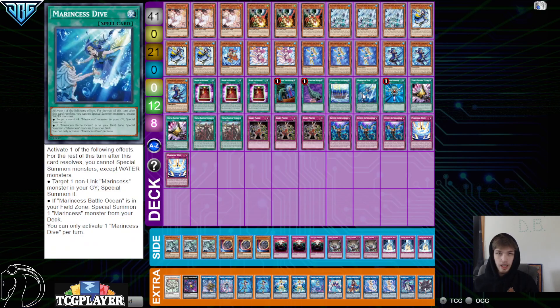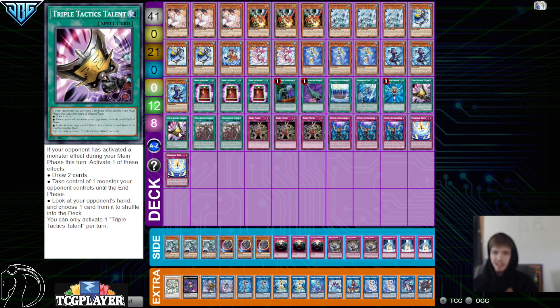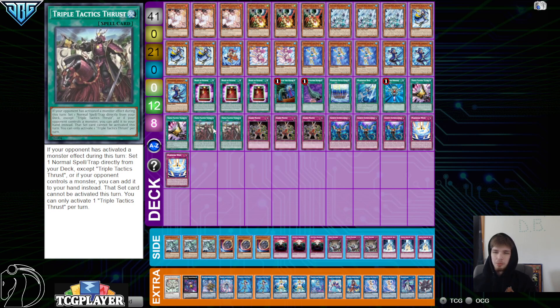Only deciding to play 1 Dive in the deck — most people play 2, and I'm a fan of 3. Then we've got 1 Reborn, 2 Talents, 2 Thrust. Thrust makes that make a little more sense, and probably also helps out with Dive a little bit, having an extender a little bit more often.